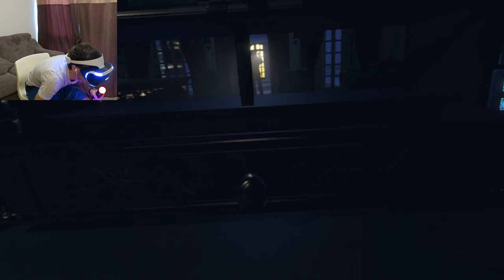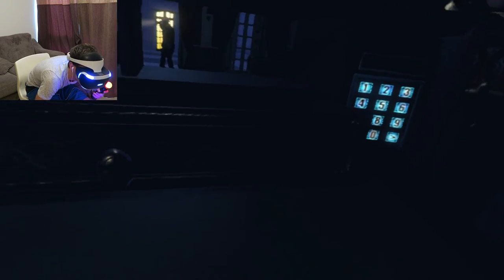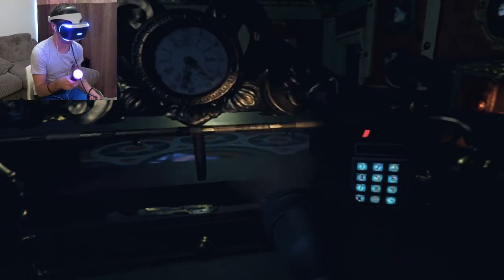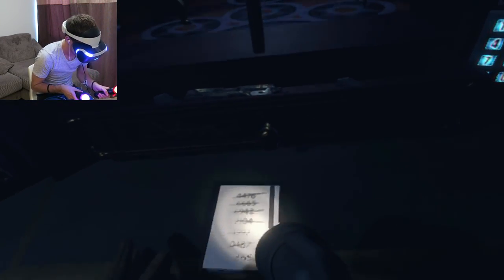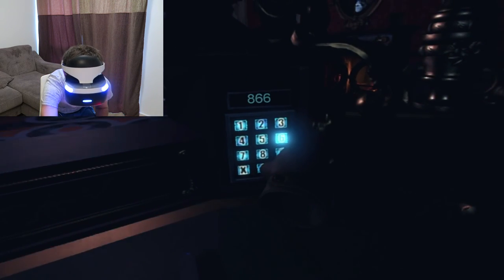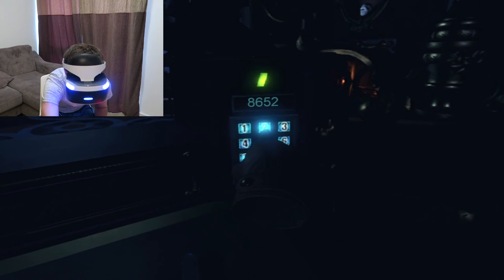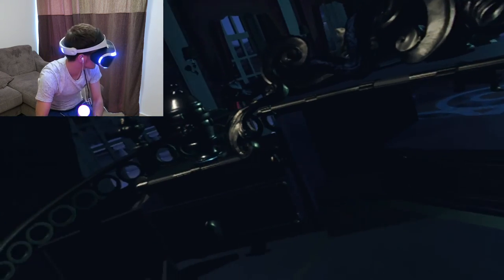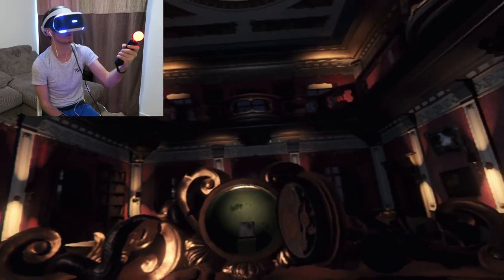I dropped my torch — alright, the guard is coming, hopefully he doesn't see me. I've ducked enough. Grabbing a new torch. We've got a notepad with the code: eight, six, five, two. Entering 8-6-5-2 — done! Something must be hidden in here. We've got the diamonds — this is the bad boy we're stealing.